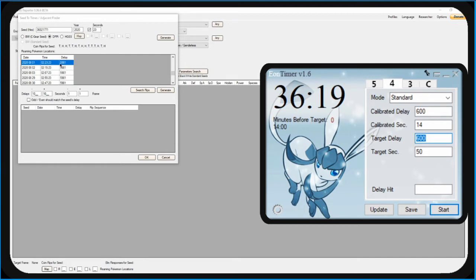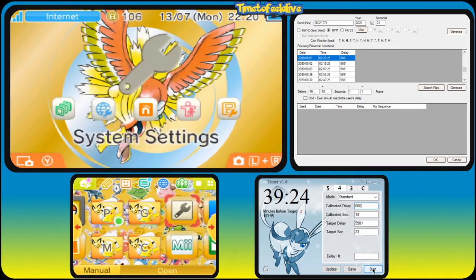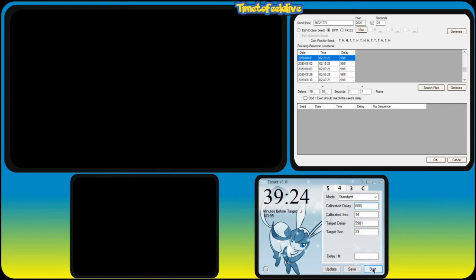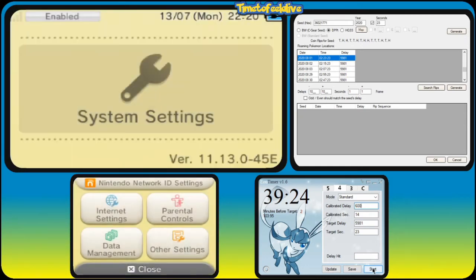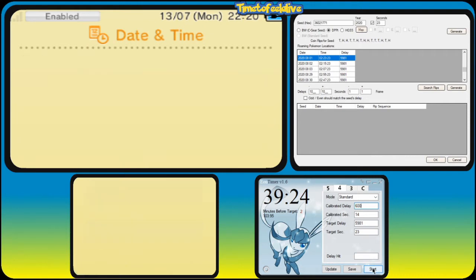The target delay will be what we have in Seed to Time — for me it's 5981. The target seconds will be 23, but if you're playing HeartGold or SoulSilver, take away three from that so it'll be 20 seconds. This is the only place where we take those away. Now that that's set up, set the date and time in your DS or 3DS to the date that we have in Seed to Time. The one I'm using is selected in blue in the Seed to Time box in the top right-hand corner — that's going to be the 1st of the 8th, so 01/08/2020.